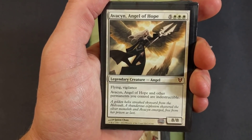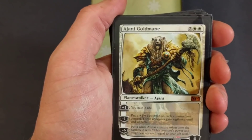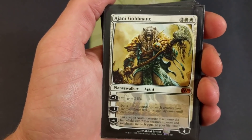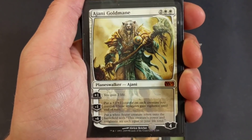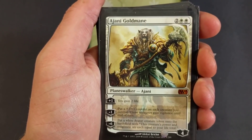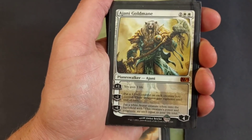Ajani Goldmane — yep, I'm running a planeswalker. Maybe not even the best planeswalker for this, but I like its abilities. You gain two life — that whole gaining life thing I'm fond of. Also, plus one plus one counter on each creature you control, and those creatures gain vigilance until end of turn. Put a white avatar creature token on the battlefield whose power and toughness each equal your life total — we're gonna have really high life and we'll make good use of that large creature.